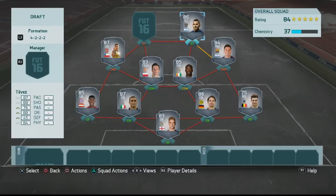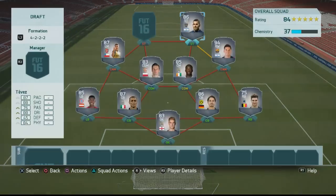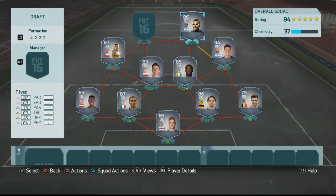Our attacking force consists of yet another Argentinian forward — Carlos Tevez, who's kind of been forgotten a little bit since he plays in the Argentinian league, but has got fantastic stats across the board. He's going to be a brilliant striker. And to partner Tevez up front it's Robert Lewandowski — the man has been insane this season and his rating on head-to-head should be fantastic. Welcome to the team, Robert.